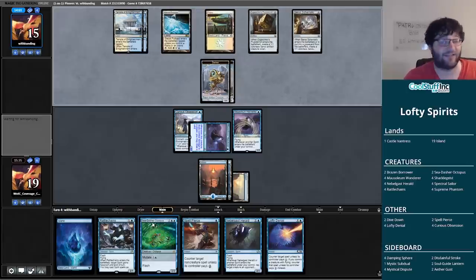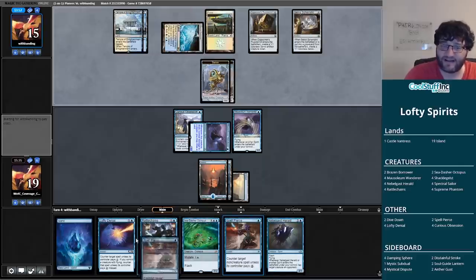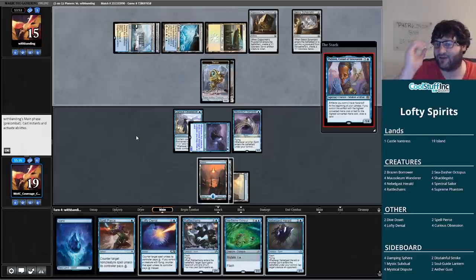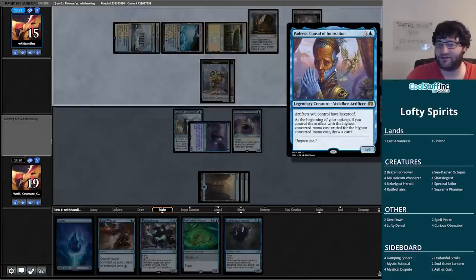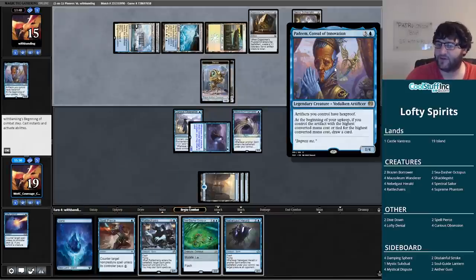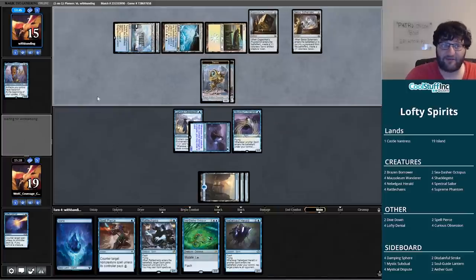Sea-Dasher Octopus, Brazen Borrower — this deck has gotten tools over the last few sets and it might just come together into this new shell that's a mishmash of spirits and everything else. Meanwhile what won't work out for our opponent is playing this Padeem — artifacts you control get hexproof and you draw a card if you have the highest CMC artifact. Unfortunately for them it's not going to resolve since they tapped out, so I can Lofty Denial without fear.